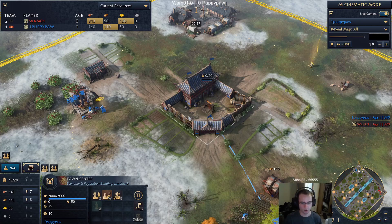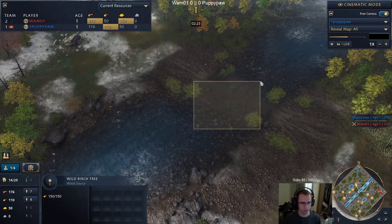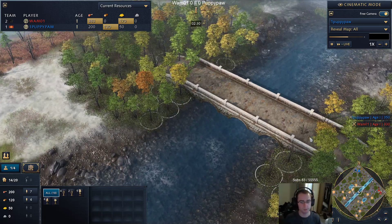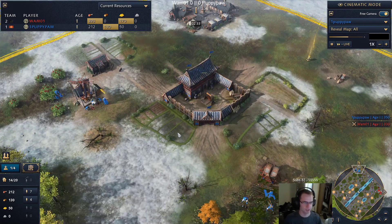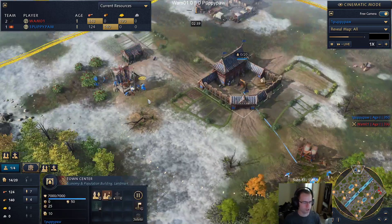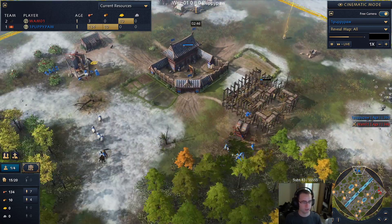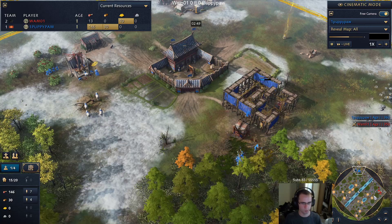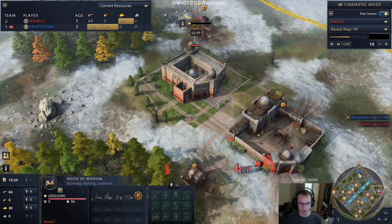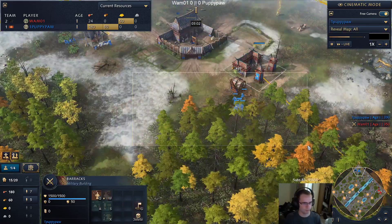On this map in particular as it generated, I would say it favors China because they can just wall these crossings. This map can be a pure land map - at least I'm 90% sure that's the case. We do see that Puppypaw is getting an early barracks in the dark age and keeping five on wood, which is interesting because Wham is just doing a standard age-up timing. I'm guessing Puppypaw might be going for a tower rush judging by the amount of wood he has.